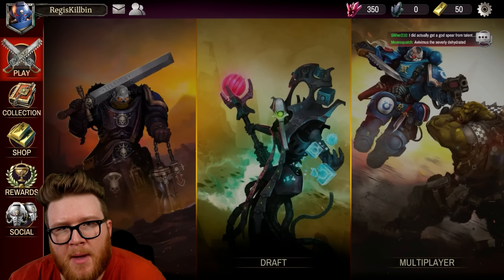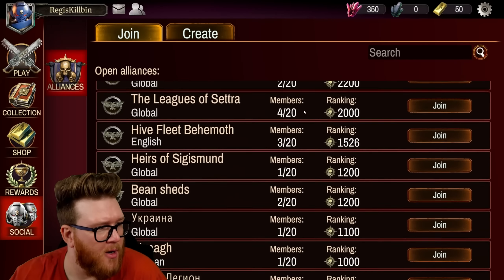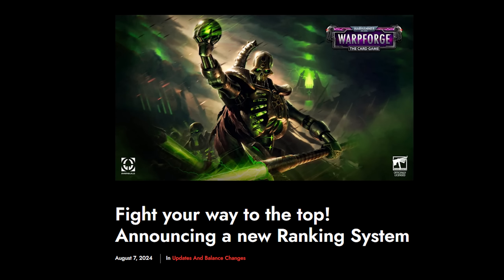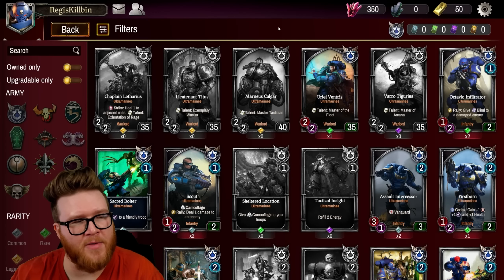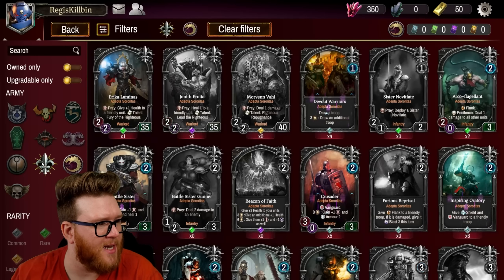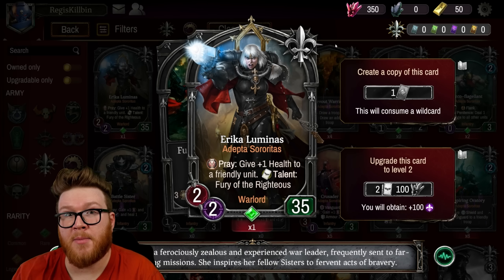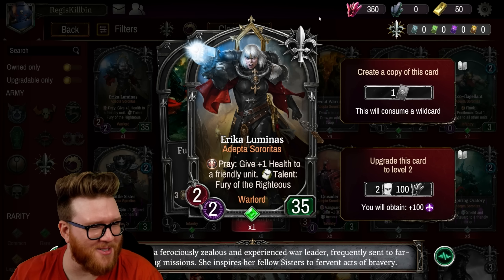The two biggest changes might be the addition of alliances, so now you can join an alliance and hang out with some other Warhammer 40k fanatics. There are also improvements to the ranked progression system and rewards — I know that's something people were asking for. And there were even more factions added over the last year: not just Astra Militarum, but also the Genestealer Cults with cards like Magus Athralnos, and the Adepta Sororitas, which we're going to play a bit later.